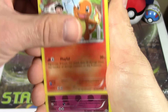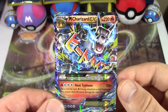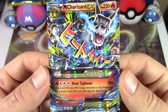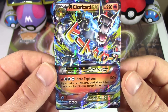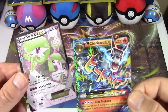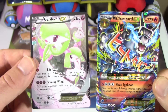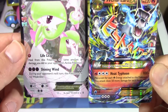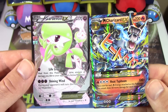A Charmander, a Slurpuff. And oh my gosh — this is one of the cards I really, really wanted. Mega Charizard EX! What a great, great way to do this two-pack Tuesday. Two Ultra Rares, two packs, one Radiant Collection Ultra Rare, and one set. Wow, this is a fantastic two-pack Tuesday. I am super, super happy with this.